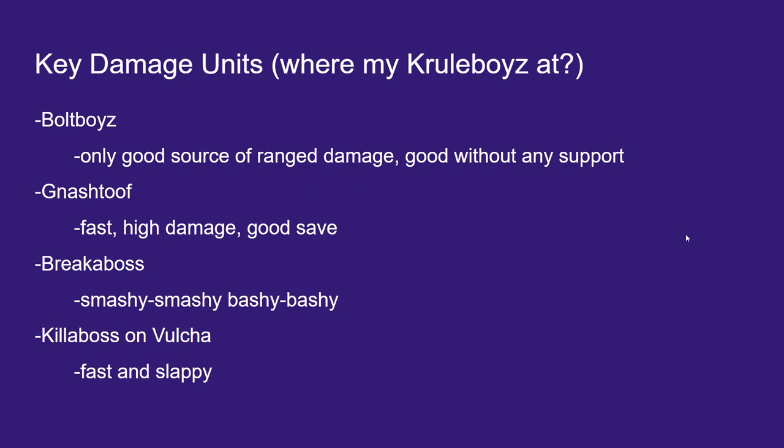Some key damage units: Bolt Boys are obviously really good — they're the only solid source of ranged damage. They're good without any support, good in groups of 3 or 6. I'd avoid groups of 9 unless your meta demands it. With a Swamp Call of Shaman they're even better, and you can teleport them around the map to snipe targets.